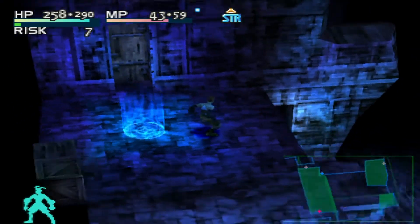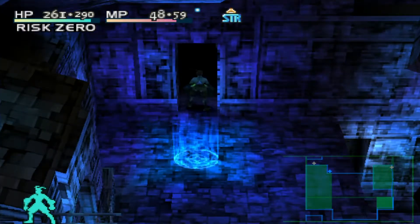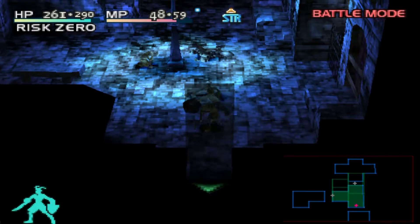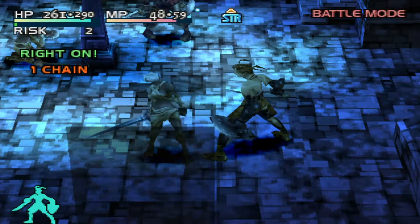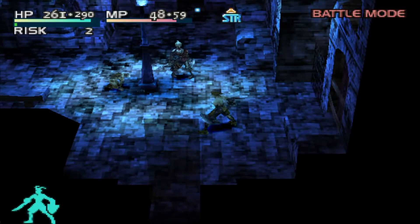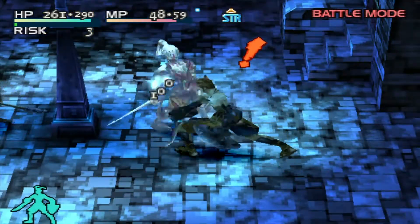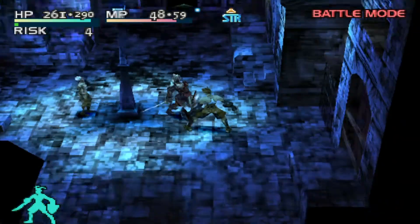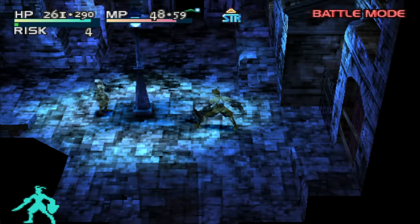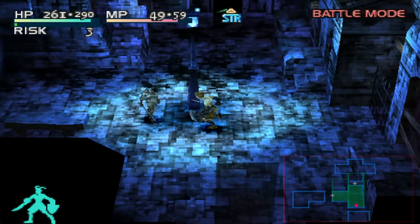Alright, we need to head up this way. Take out these quickly, and probably that one too. Barrel root — fantastic. We have picked up a circle shield. Great.